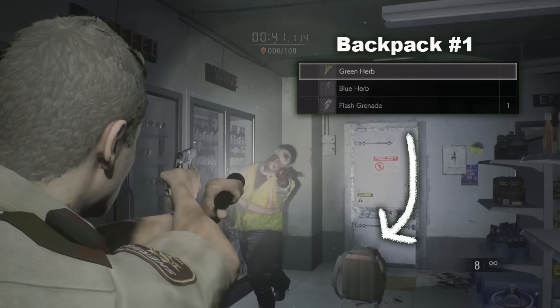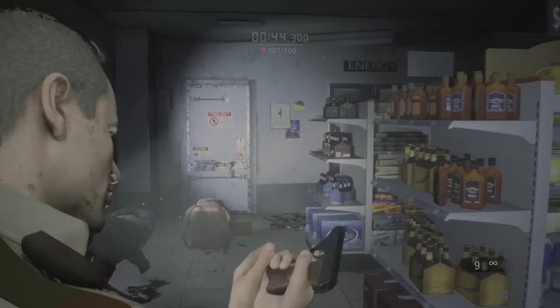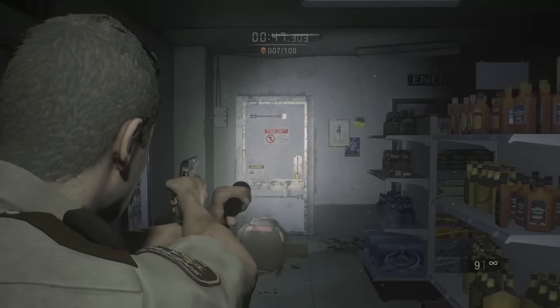The first backpack has a green herb, a blue herb, and a flash grenade. Take out those three guys, including the guy with our first backpack, which we'll pick up in a minute.